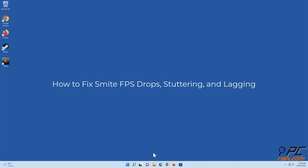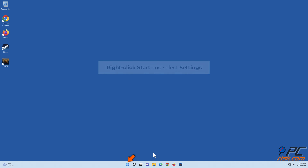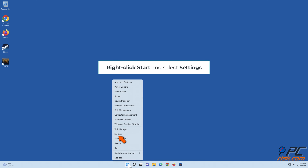How to fix Smite FPS drops, stuttering, and lagging. Method one: disable the Xbox Game Bar. Right-click Start and select Settings.